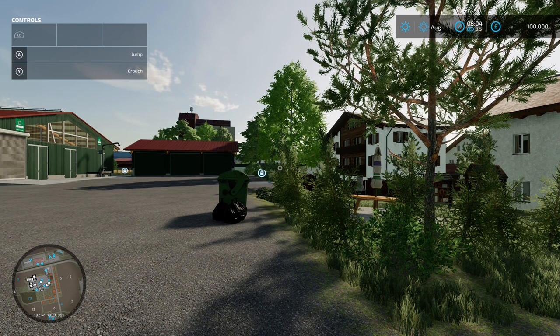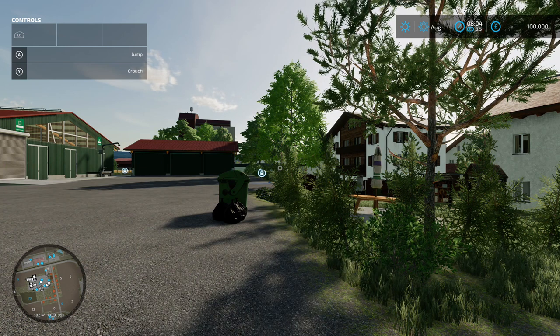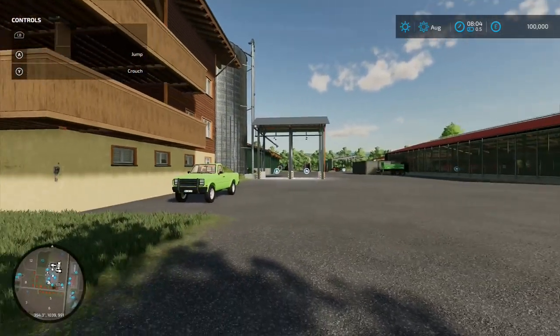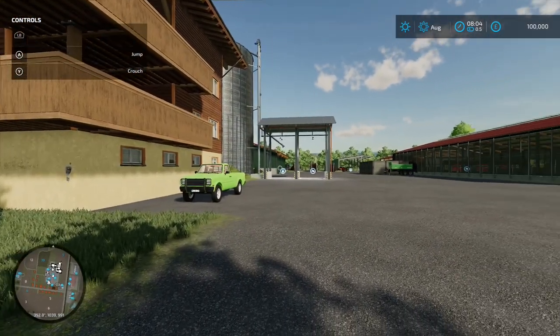From a slot count perspective, on Farm Manager start from scratch you're going to use 914 slots. On New Farmer you're going to use 1,248. The difference between the two is the equipment - you don't have any on Farm Manager start from scratch - and also the buildings on the start farm area.